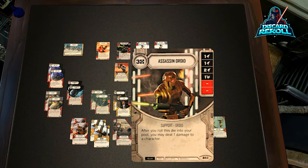We have two copies of Assassin Droid. Again, with Aphra's ability this could cost two — if you have a Tech Team down it can cost one, so just a whole lot of value. It says: after you roll this die into your pool, you may deal one damage to a character. It's got 50% damage sides. Two blanks are a little rough on a three-cost support, but it's really kind of helping out a lot.